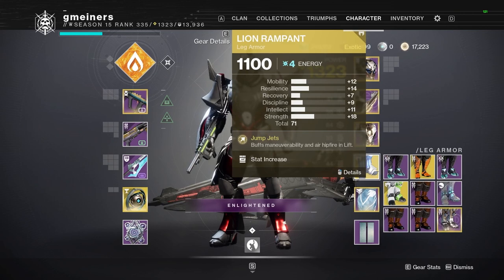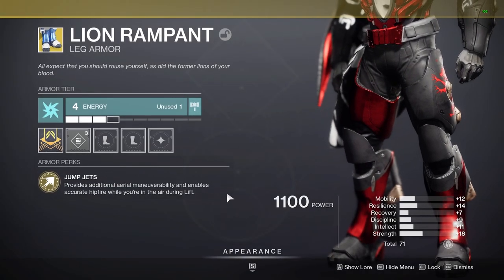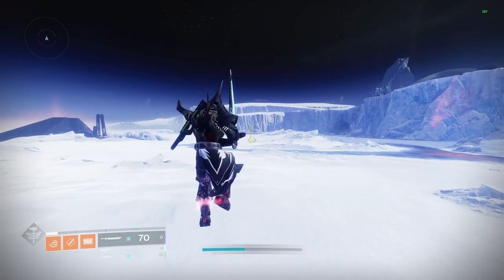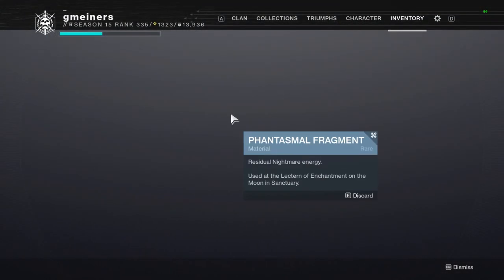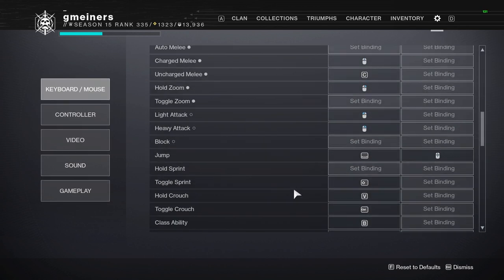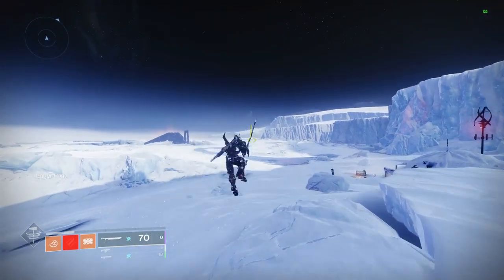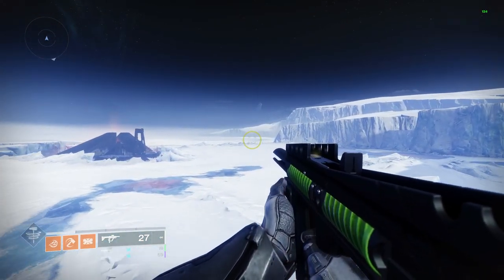When it comes to Titan skating, the only major thing you will need is Lion Rampant boots. These add a ton of extra jump duration, especially when using catapult lift, which you should be running for this technique. The other thing that I find super helpful on PC is binding your jump to scroll wheel. You can bind it to scroll wheel up or down, it makes no difference, and you can also use space bar for regular jumps. By doing this, you are able to quickly turn catapult jump on and off in order to Titan skate. Just like with Hunter, if you combine this with a sword with Eager Edge, you can skate extremely fast.